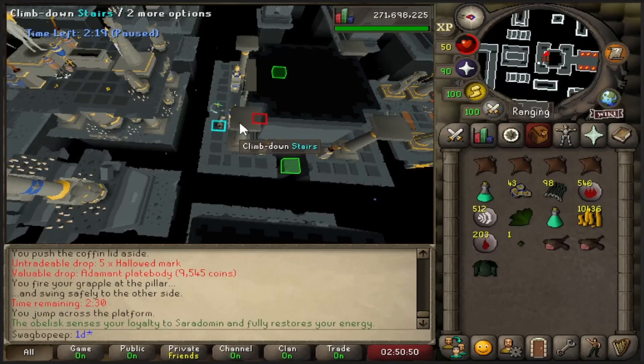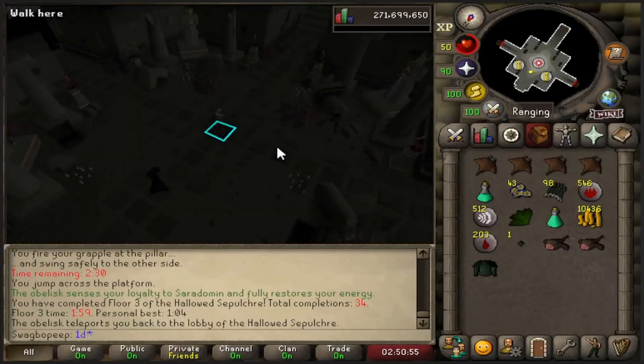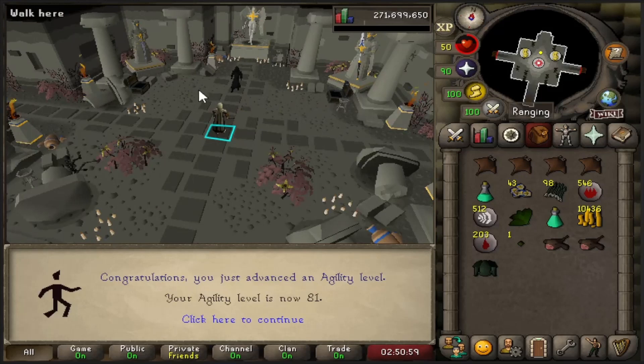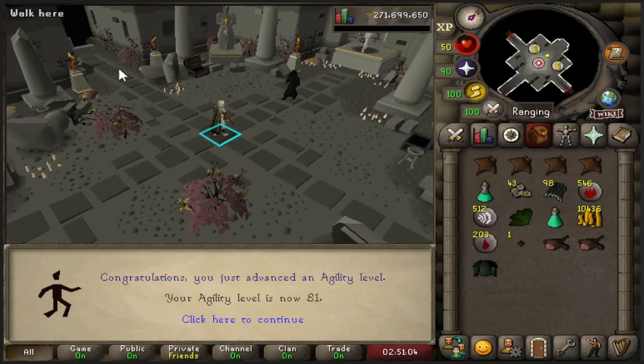Right here is going to be 81 agility. Can I go through? It's 81 agility. I think I'm going to take a break from Sepulchre for now. It's kind of boring, honestly. I think after I get all the floors unlocked it'll be a little bit better, but I'm just going to do rooftops while I chill. It's kind of late.